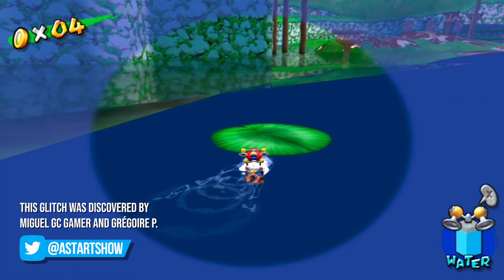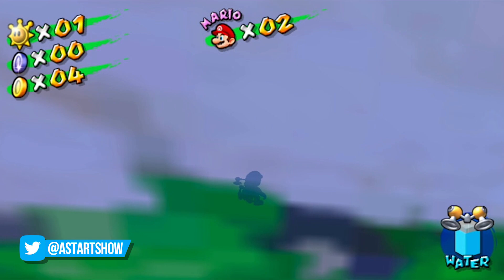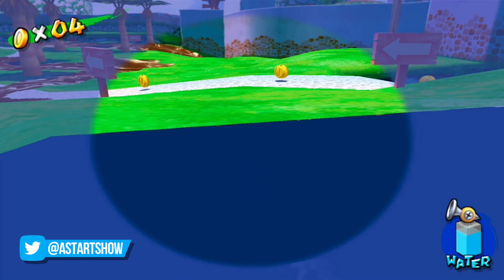From here, you're able to ride this lily pad all over the place out of bounds because the game doesn't check if the lily pad is actually on water. There are some restrictions though — the amount of water you have being the most obvious. Also, a lot of the area out of bounds has death planes below, so you pretty much have to stay on the lily pad. You can however venture through walls and end up in some weird situations where Mario's head pokes through the ground as you glide along.